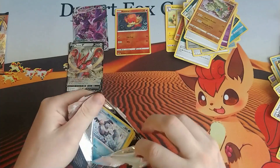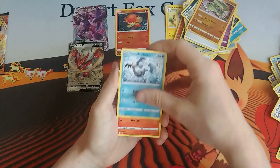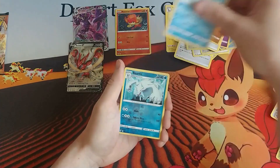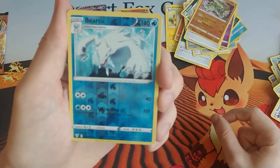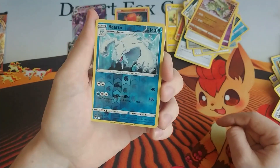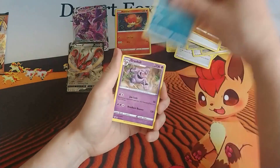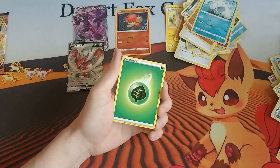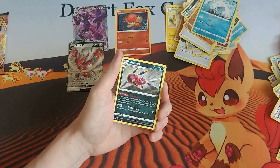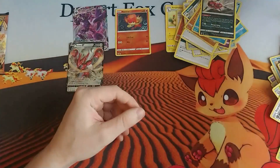Definitely would like a few more Scizors — I think you can make a pretty interesting deck. We've got the Galarian Mr. Mime, Torchic, and Aron, Rookidee, Wailmer, a reverse holo Beartic — he's got a two Colorless Slash for 40, 140 HP, and a one Water two Colorless Frozen Slice for 150 but hits himself for 50. And a regular rare Granbull, Grass Energy, Lairon, another Old PC meme, another Eiscue.